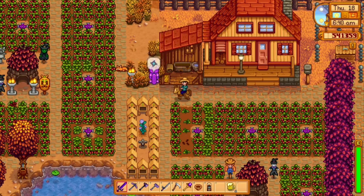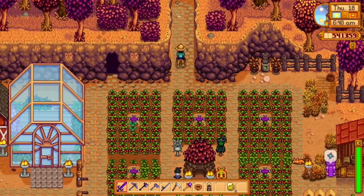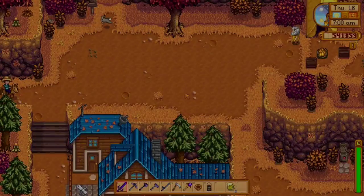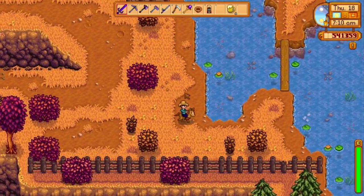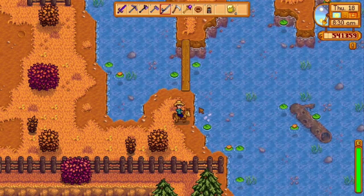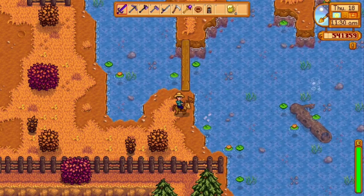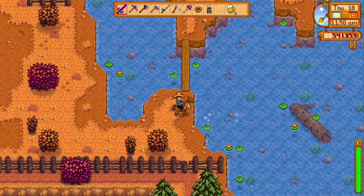Proceed north out of the farm. The first legendary fish is located around this log — it's got a pretty high bite percentage. The name of the fish on the log is Legend. When fishing for Legend, you're going to have to have a fishing skill of 10.